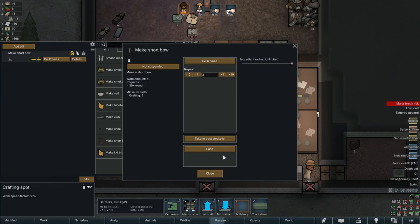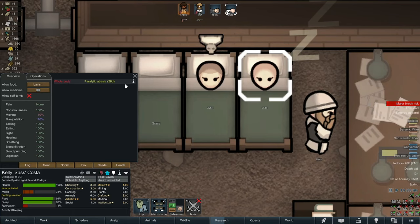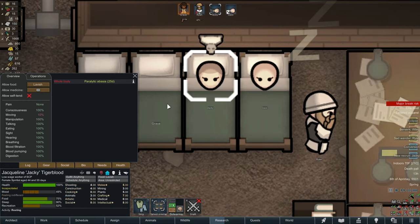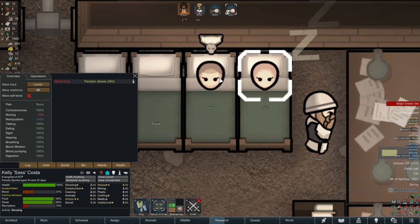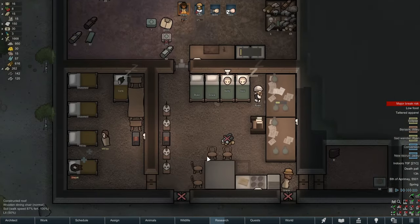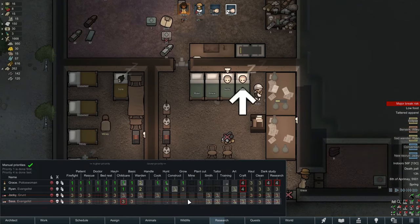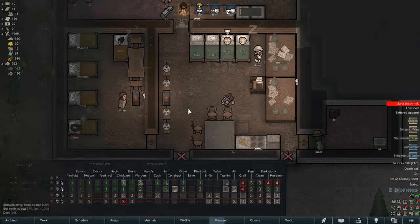Sass actually has a better crafting ability, but she's again restricted to the bed. It's possible for them to just become instantly healed from paralytic abasia before the time says, but it doesn't always happen. So it stinks — but at least it gives me plenty of time to consider their work tabs and exactly how I want to tweak them.